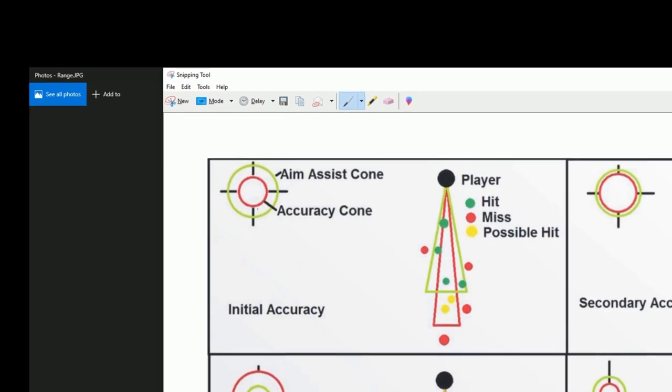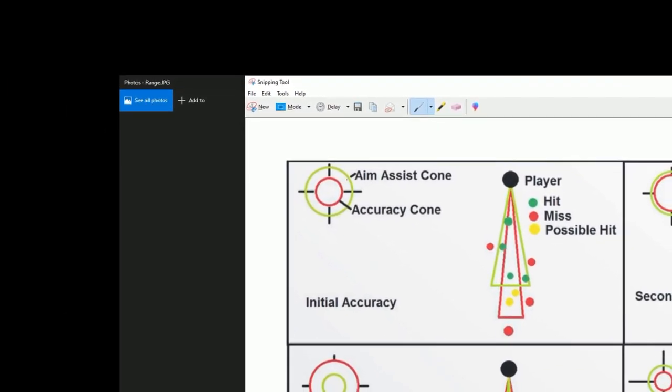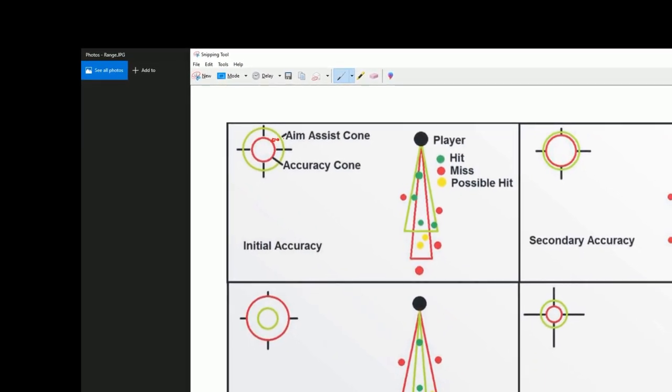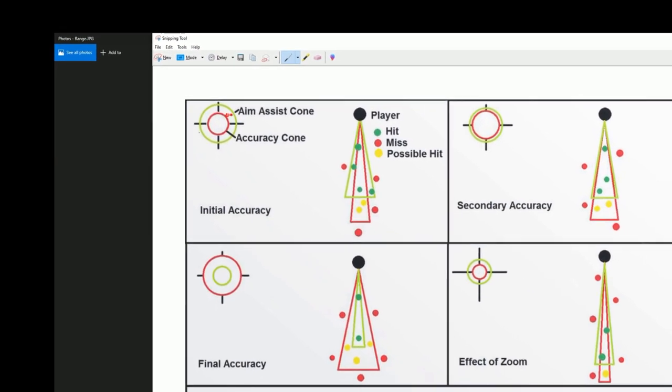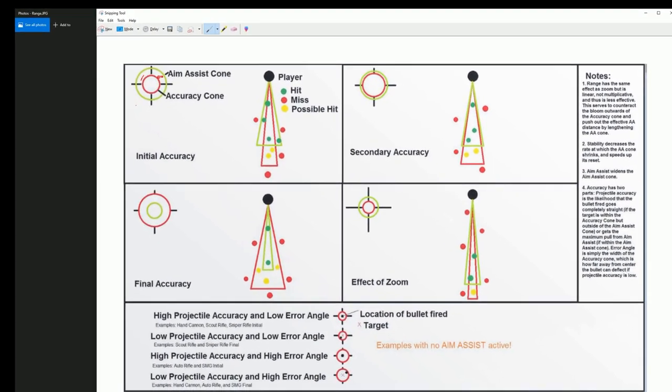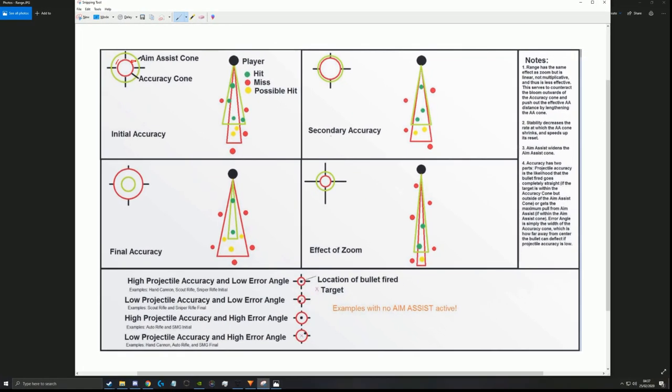So as you can see here, the red is the accuracy cone — so where your bullets will land — and the aim assist cone is how far you can shoot before your bullet gets dragged into it. Now with something like a Spare Rations that I've seen, this is quite accurate, but with a sniper rifle this is dramatically brought in. So range affects how far away your bullet magnetism powers actually affect the world, and the aim assist stat is a separate stat from range. Aim assist is the width of the cone — how far away from the head you can aim before the bullet snaps to the head and gives you a free kill.